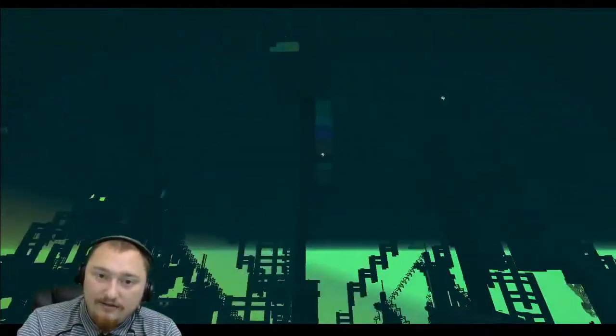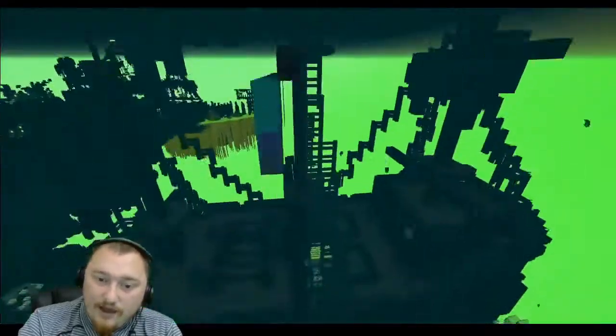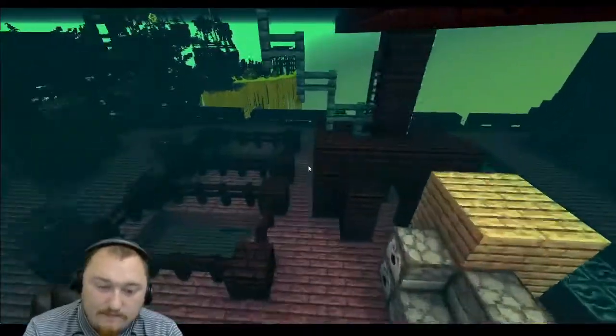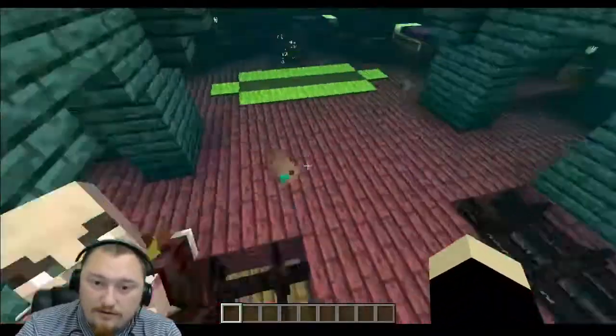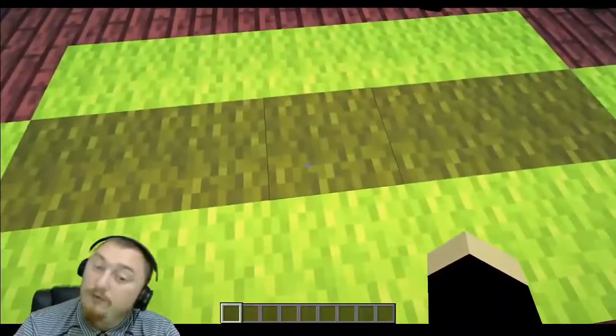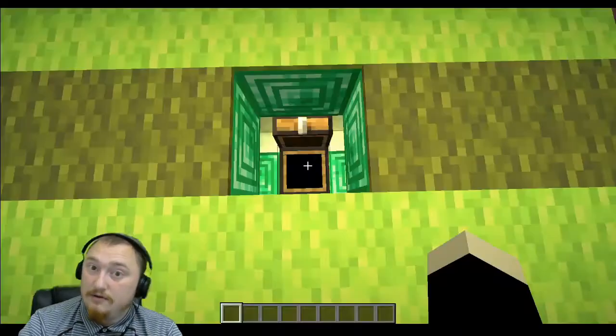Emerald number twenty-three — the hint is under a green flag we shall sail. There's a ship right over here that you should have access to after getting the monument item. Go ahead and bridge your way over and make your way through the ship. As you're making your way through, you should find this emerald-looking rug right here — go ahead and break in to get access to emerald number twenty-three.